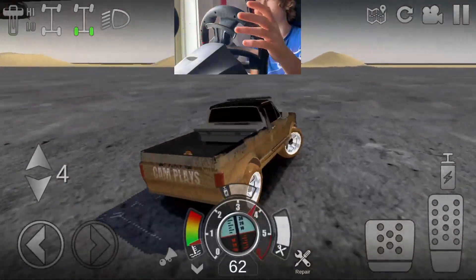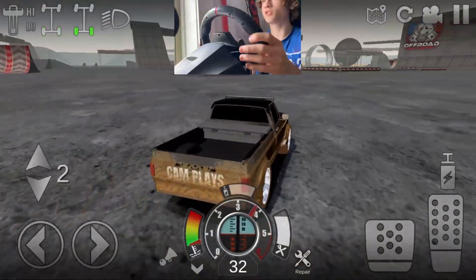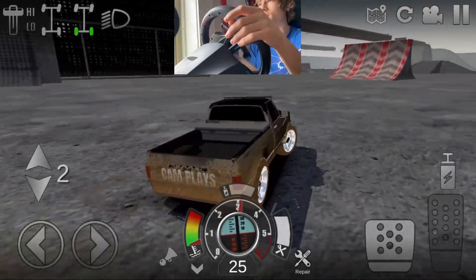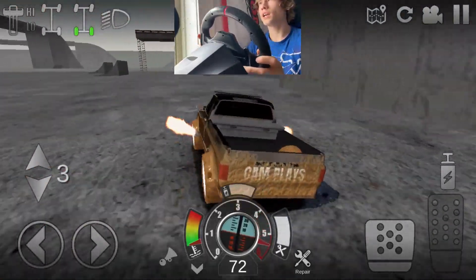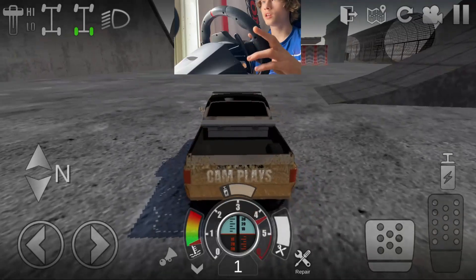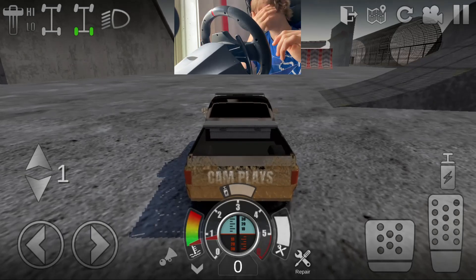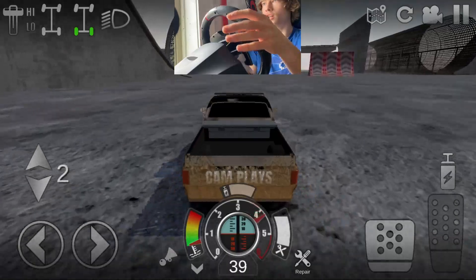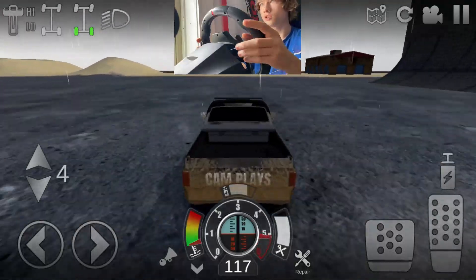This is cool — I am playing Offroad Outlaws with a racing wheel. I don't think I've ever seen this done before. I don't even think I've seen anyone play Offroad Outlaws with a controller, though I'm sure some people have since Bluestacks 5 does support it. The A button is mapped to my NOS button, so we should get a good pull in a minute. The truck is repaired enough — let's get in a straight line, hit some NOS, and do a nice pull.